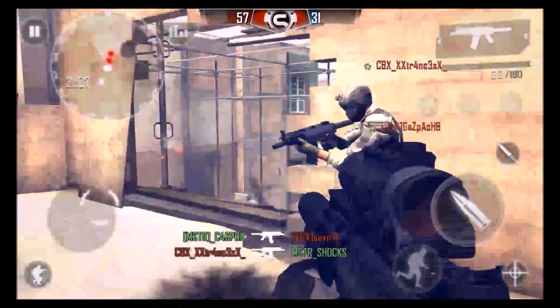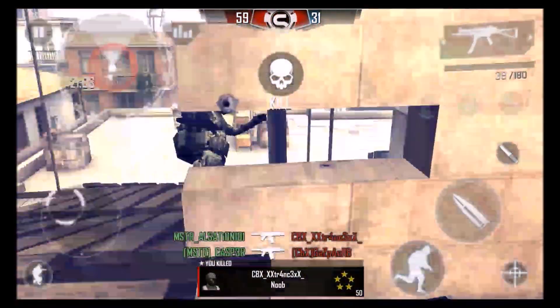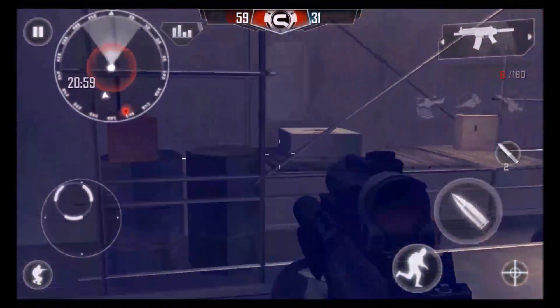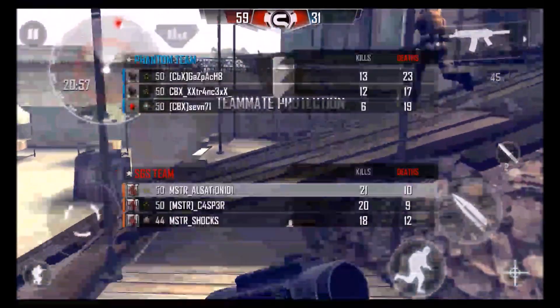Then right here I wait him out. Over here I get Xtrance, and then I think there's a 7 — okay, Gaspack. Gaspack gets him — teammate vengeance. Then I reload my gun, and right now it's 59 to 31.